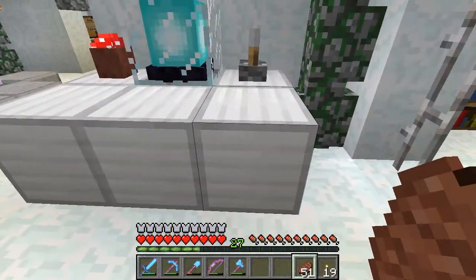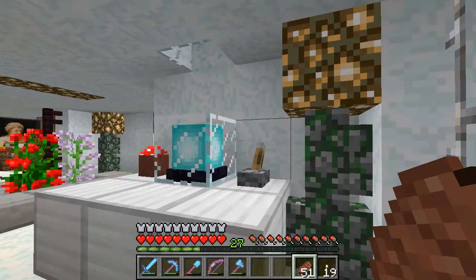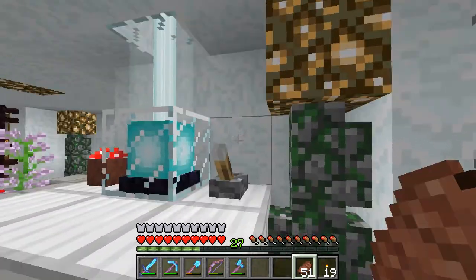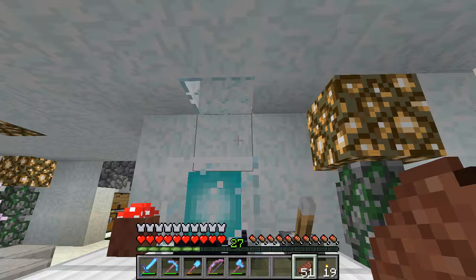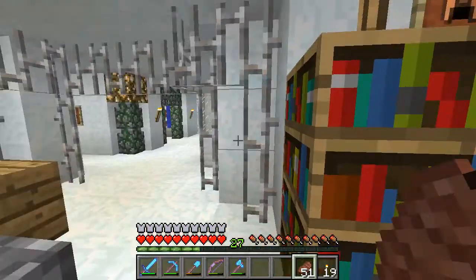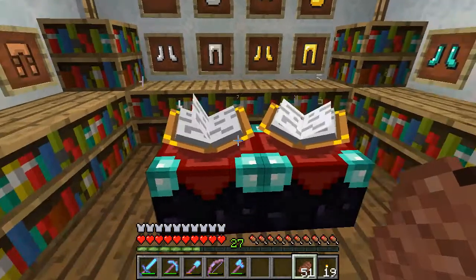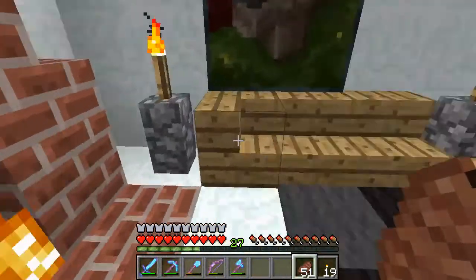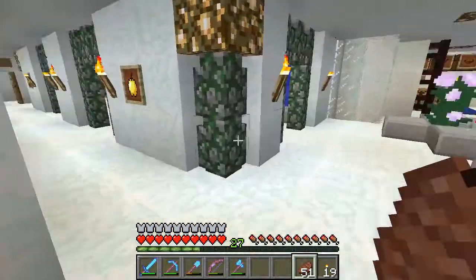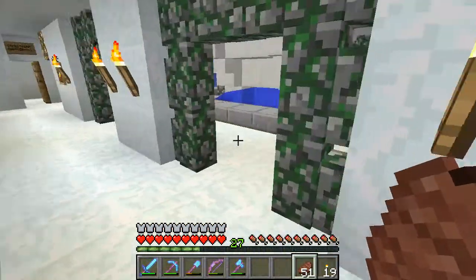This is the snow golem that generated all of the snow blocks here. There's a piston mechanism there — it just moves a solid block in place above it, which kills it or lets it go. A little enchanting setup — very nice. Little living room, just well done.